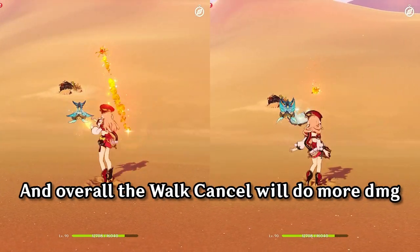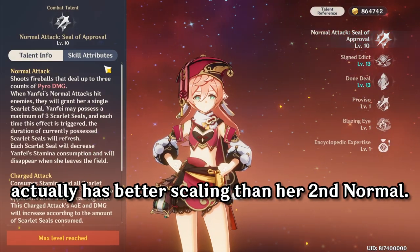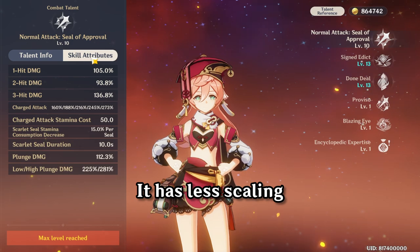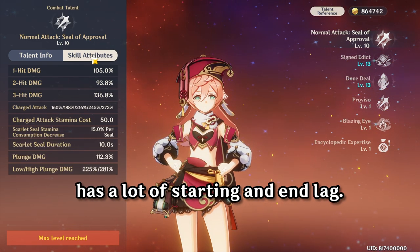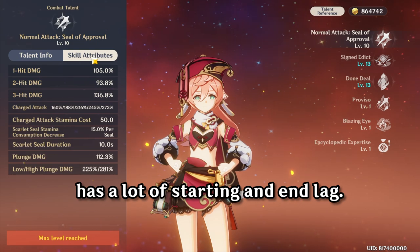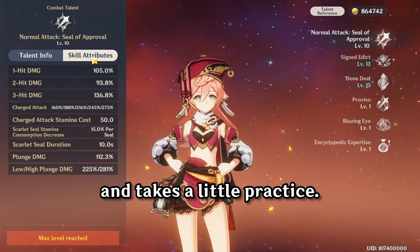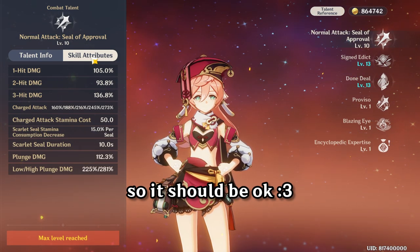Overall, the walk cancel will do more damage because her first normal actually has better scaling than her second normal. It has less scaling than her third normal, but her third normal has a lot of starting and end lag. Also, this technique is pretty hard to do and takes a little practice, but people who play Yanfei are already messed up in the head, so it should be okay.